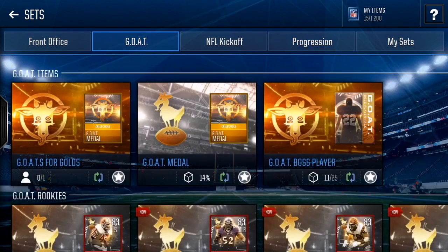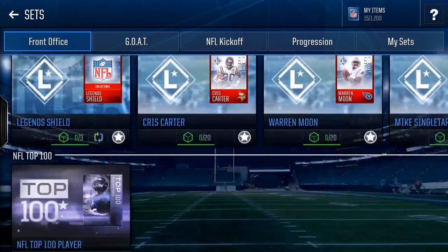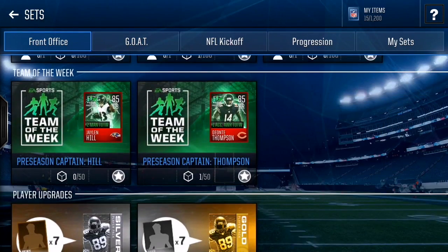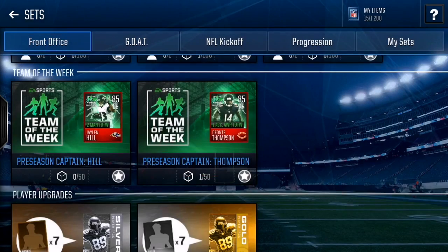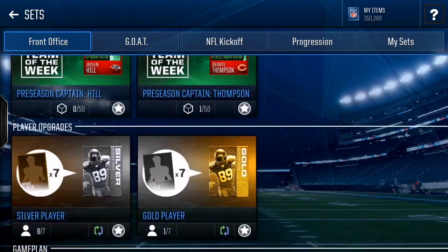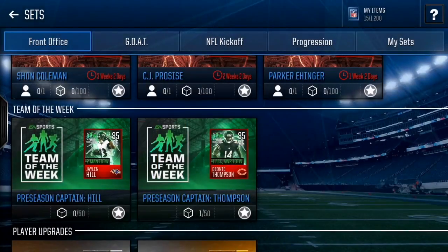There are also a ton of different live events like Team of the Week — make sure you guys do that. You can get a lot of coins from Team of the Week; Deontay Thompson and Jalen Hill cards both go for a lot. It only gives a boost to Team of the Week players though, which is kind of whack. Practice Squad I wouldn't really bother with. Team News is good if you really need those players.